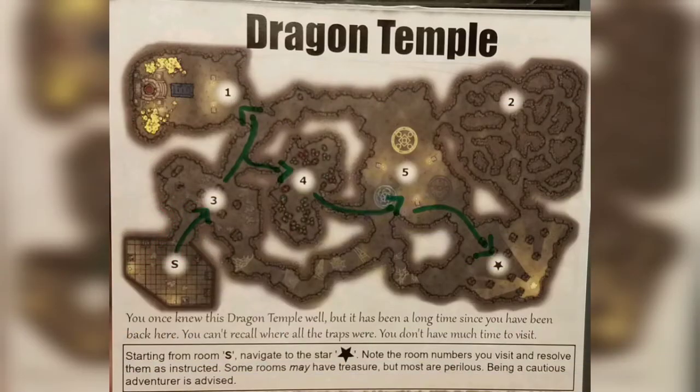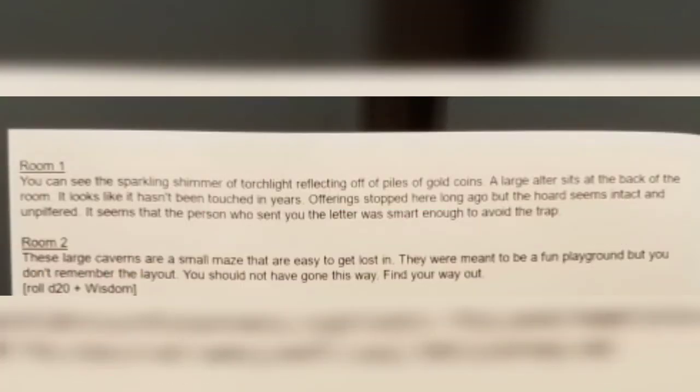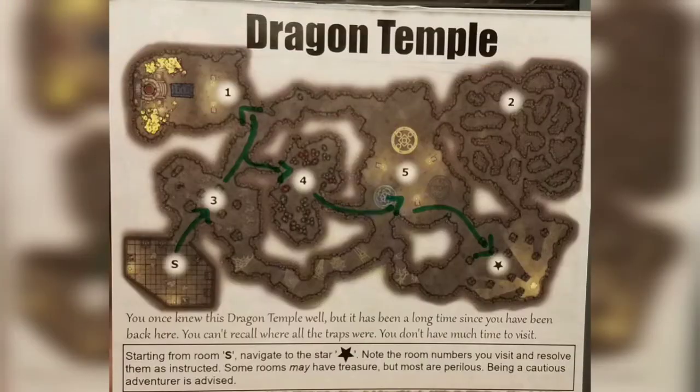We leave the Rubble Room and go north to room one. It says you can see the sparkling shimmer of torchlight reflecting off piles of gold coins. A large altar sits at the back, untouched for years — offerings stopped long ago but the hoard is intact and unpilfered. It seems the person who sent the letter was smart enough to avoid the trap. We leave room one unharmed.